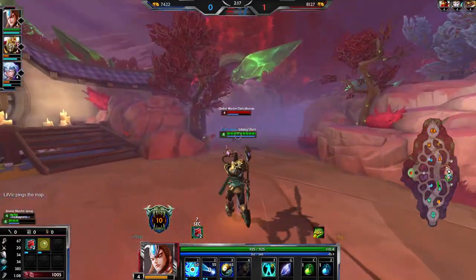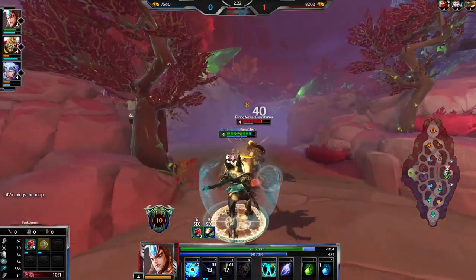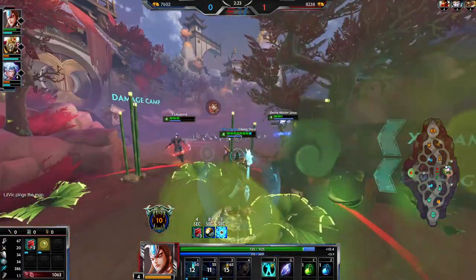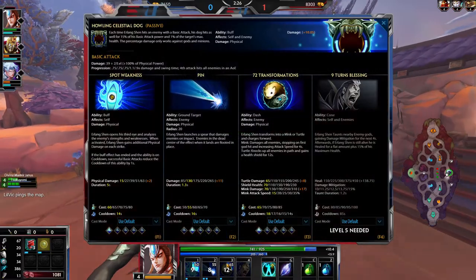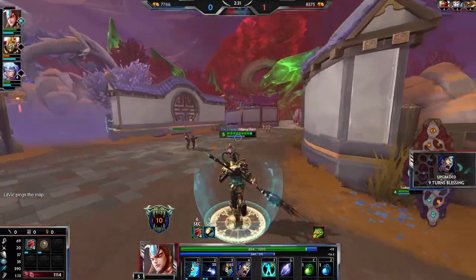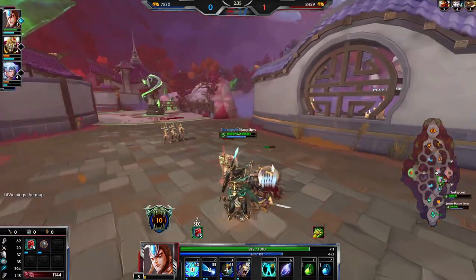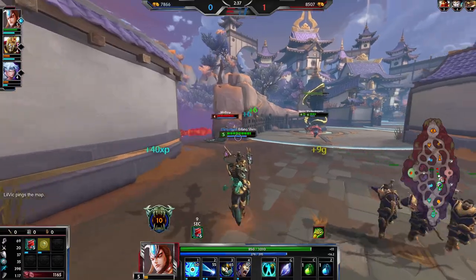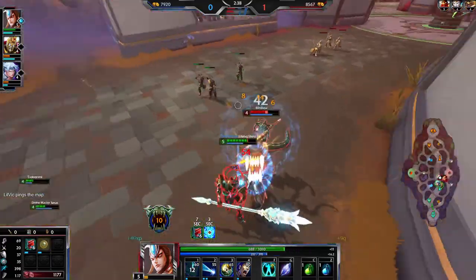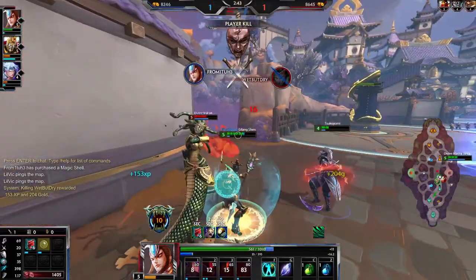I'm going to try and zone off a bit in case Ganzo tries to come in. Do a bit of damage on him, trigger the one and he's going to leg it. The one is like a physical damage buff, which is why when you go jungle you normally level the one or the two. The one's niche — it can be really good or it can be really bad.